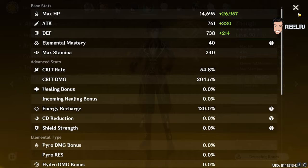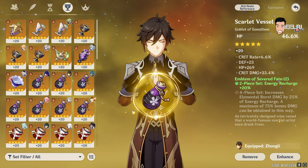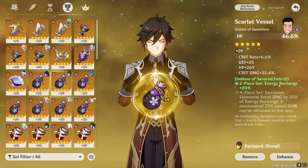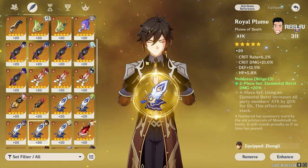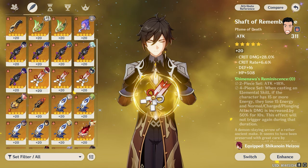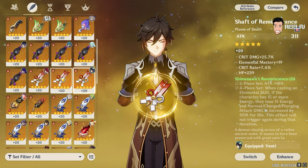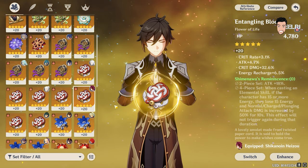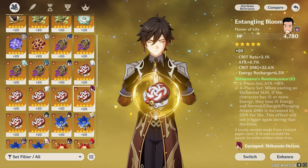I have 200 crit damage on Zhongli. It's a goblet with HP percentage, 33% crit damage, 6.6% crit rate — insane artifact, literally insane. My Zhongli's feather is also very good having 6% crit and 21% crit damage. Next, very very good artifacts on Shao — this feather having 28% crit damage, 6.6% crit rate, literally insane. One of my flowers: 3% crit rate, 4% attack, 6.5% energy, and 32.6% crit damage — insane, literally insane.